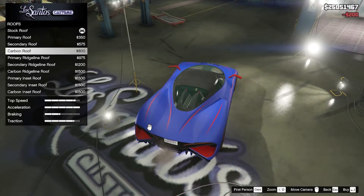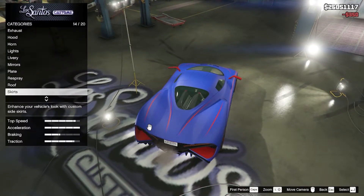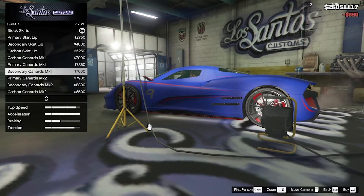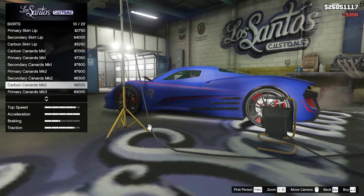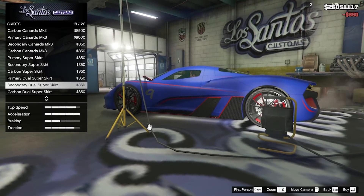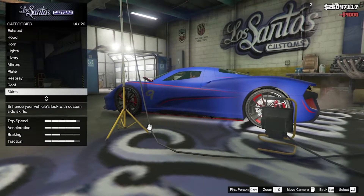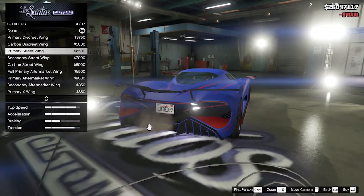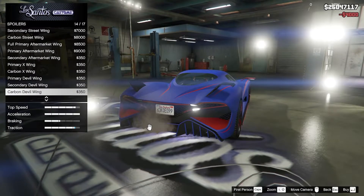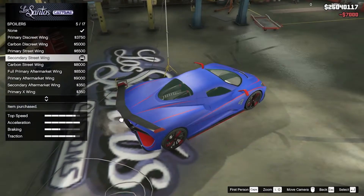I'm going to leave the roof as is — I never really notice a difference. For skirts I do like the secondary — any secondary will look nice. They added these canards and they kind of look stupid, too much added to the car. Let's leave it as a secondary skirt. For the spoiler — oh that looks sick — I'm going to leave it as the secondary street wing.